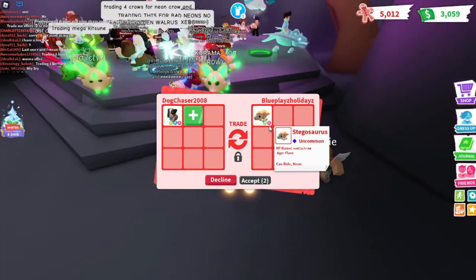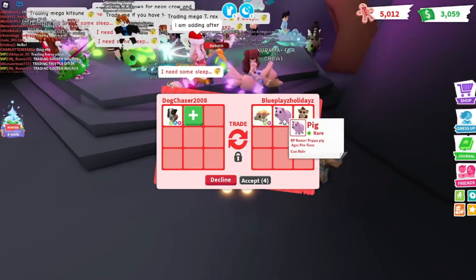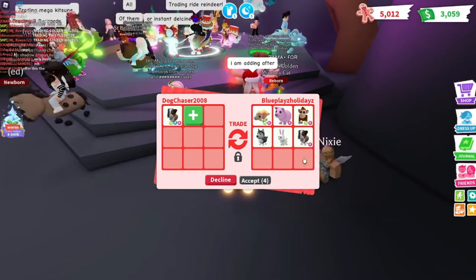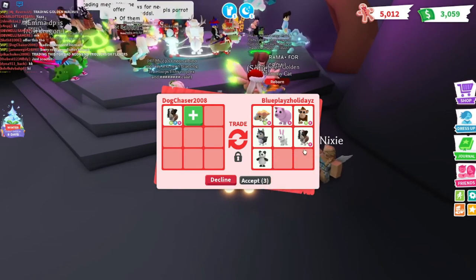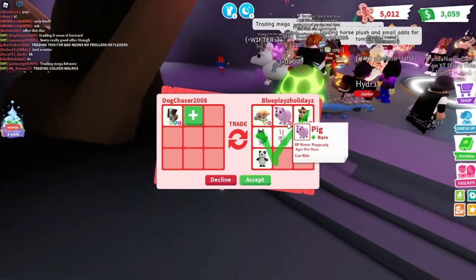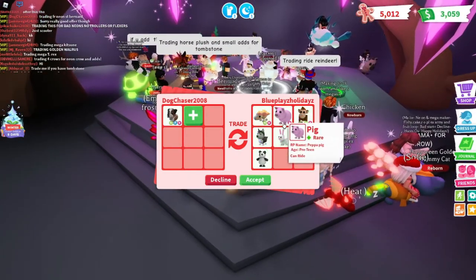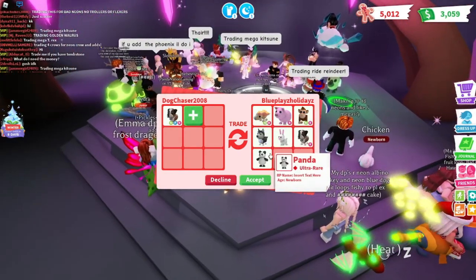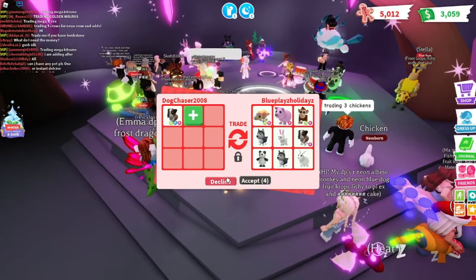They're offering a Neon Rideable Stegosaurus — not bad, I do like the Stegosaurus — a Rideable Pig, a Neon Rideable Monkey, a Husky, a Rat, a Bunny, a Rideable Saint Bernard, and a Panda. The only things I'd consider are the Pig or the Neon Stegosaurus, but I'm not really looking for Pigs right now. I feel like I can get a bit more, so I'm going to decline.